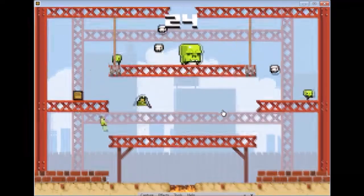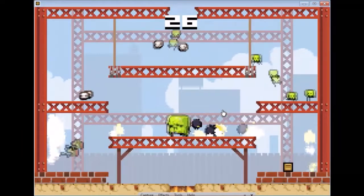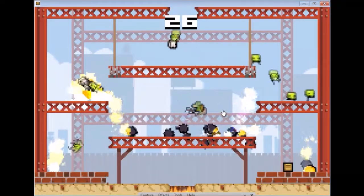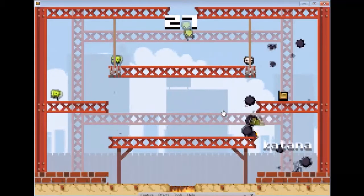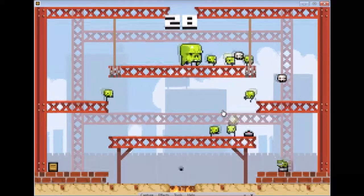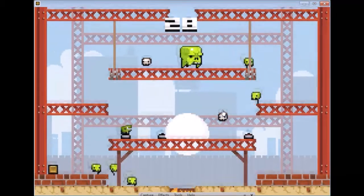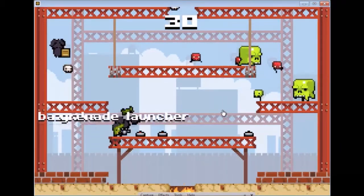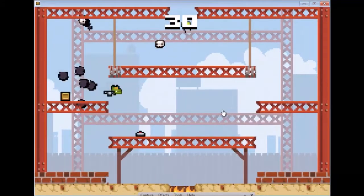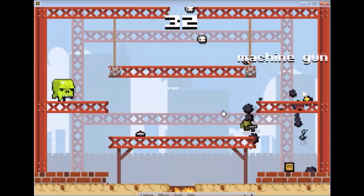If you have the flamethrower, machine gun, laser rifle — anything you're comfortable with, but not the disc gun or dual pistols — just jump up and down and spam it so you can clear the screen. Like here, I'm just going to jump up and down and make sure all the ghosts die and kill the green guys. With the mines, what I like to do is jump up and kind of place them up there — I kind of failed in this clip though.